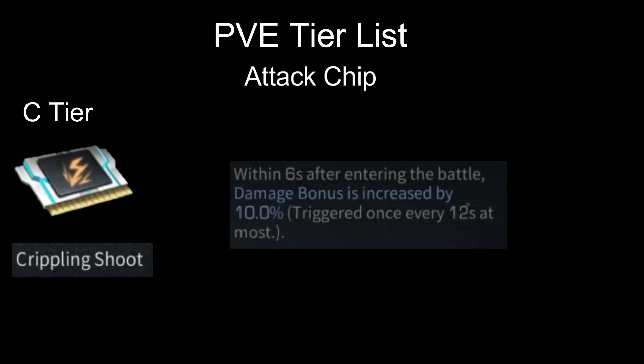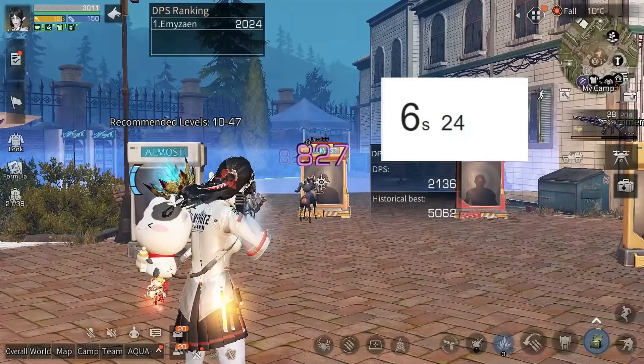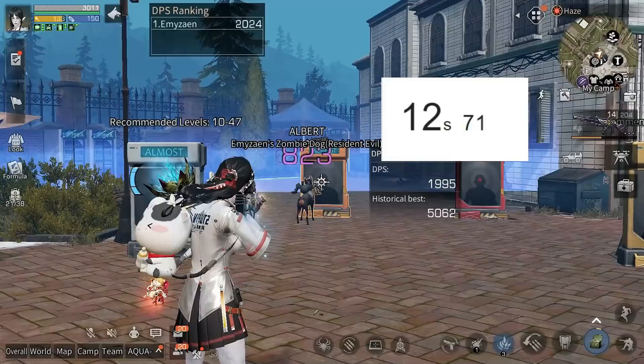Now moving on to C tier. First we have Crippling Shoot: within 6 seconds after entering battle, damage bonus is increased by 10%. But that's it — if you don't go out from combat you won't get the damage bonus again. So the 10% bonus is only for the first 6 seconds after entering combat, which is not good.